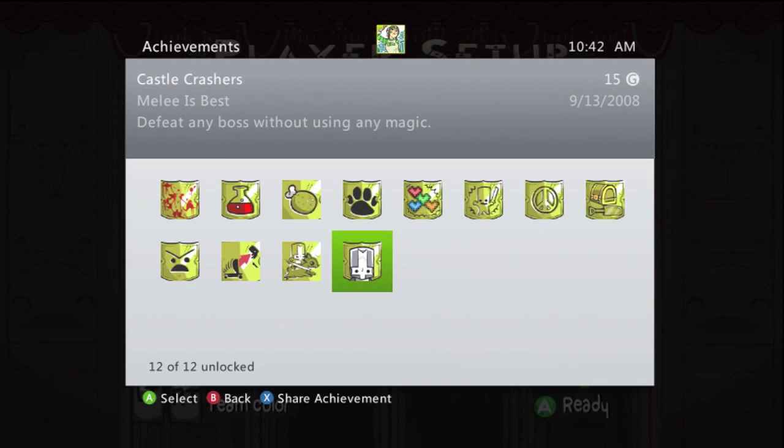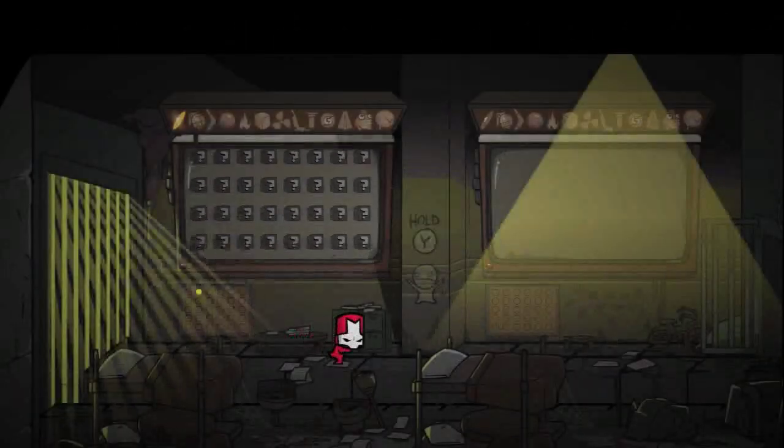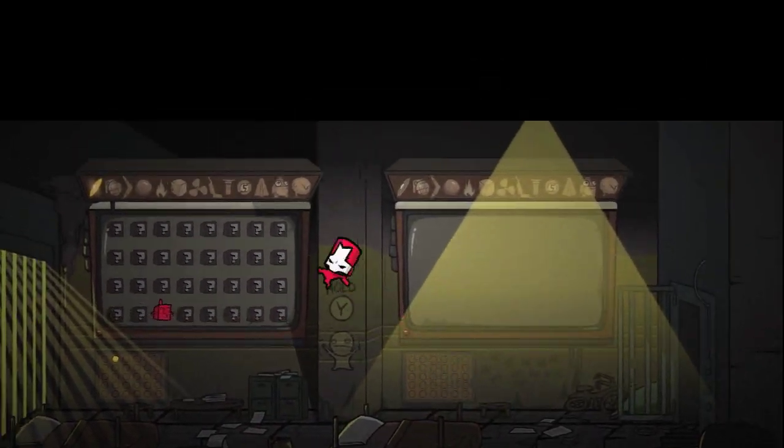As you might have guessed, to get this head you'll also need an achievement in Castle Crashers. The easiest I'd say would be to beat a boss without using any magic, and you can do that one pretty quickly in the game.